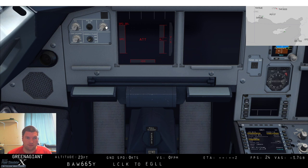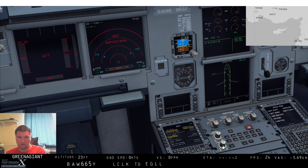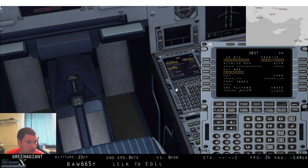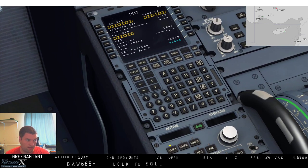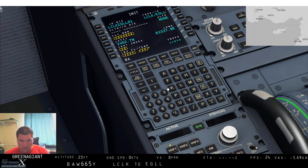Let's nudge the brightness up a smidge because it's nice and sunny here in Cyprus. So, we're going from LCLK — as you can see at the bottom of the screen — going to EGLL: Larnaca to Heathrow. And thankfully it's saved. Click that button — it'll load in the route. And we're in BA665. Cost index is going to be zero, cruise is 320. Our alternate is Gatwick, which is EGKK.